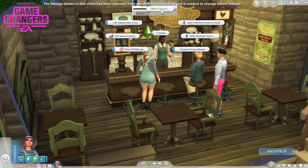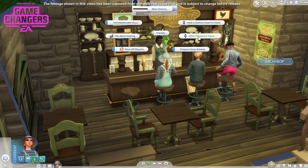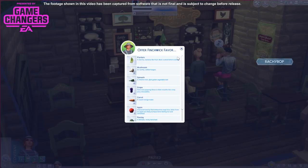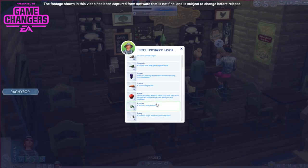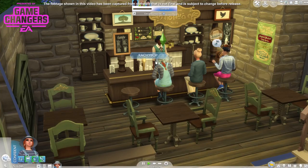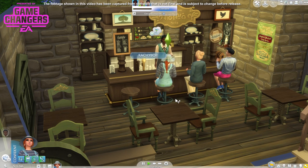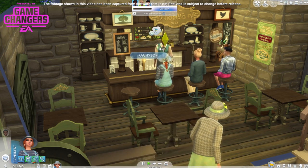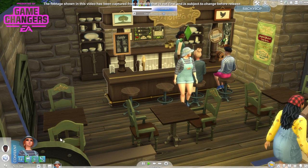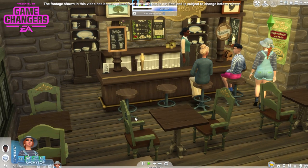So let's have a Henford heart-to-heart or offer a Finnswick favour. I'll give you a banana. We're going behind the bar - this is embarrassing.